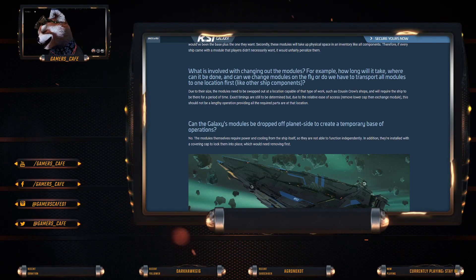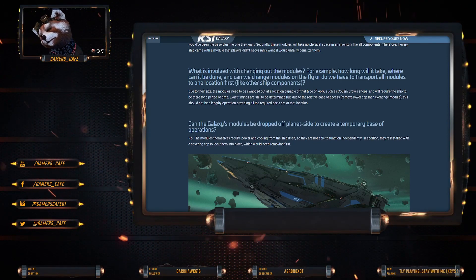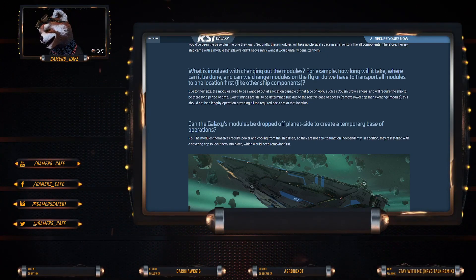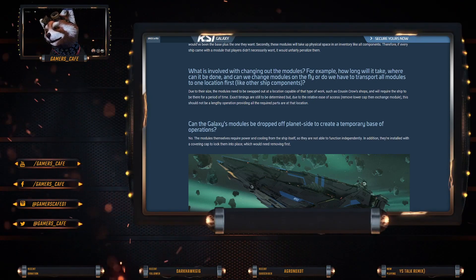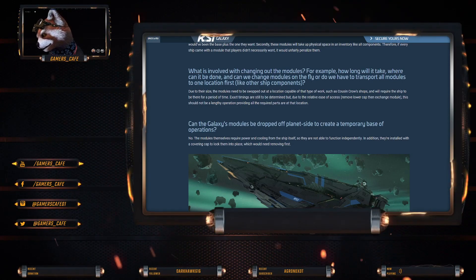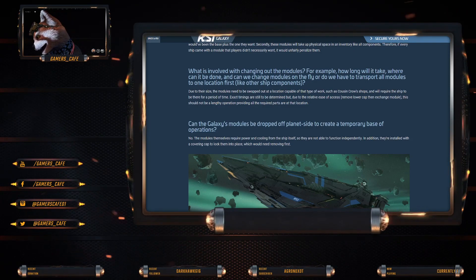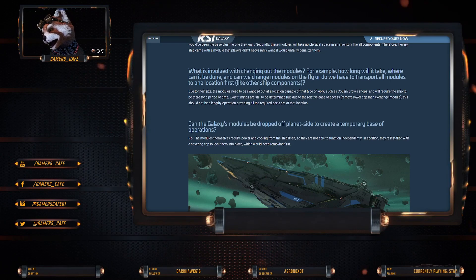What is involved in changing the modules? For example, how long would it take and where can it be done? Due to the size, the modules need to be swapped out at a location capable of that type of work, such as Cousin Crow's shops, and require the ship to be there for a period of time. Exact timings are still to be determined, but due to the relative ease of access to remove and exchange the module, it should not be a lengthy process.